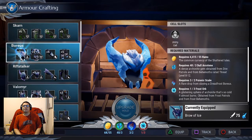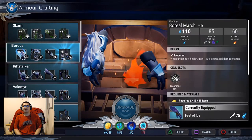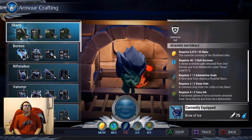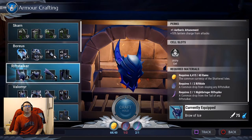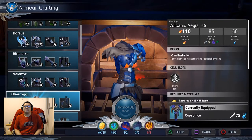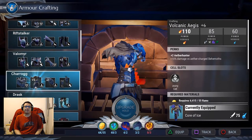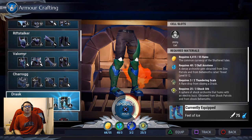I need more frost orbs too. They all need psionic skills — that's what they need. So that means I need 8 total, so I need 5 more. I can upgrade this guard. Warriors I can upgrade. I need to finish making the Riftstalker armor set. Vellomir I've got upgraded. Char-Rug I need to upgrade too. I'll have to hunt the Char-Rug more. I need the plus 7 for the Pangar. The Drask I can upgrade now, finally. So I'll do that real quick.